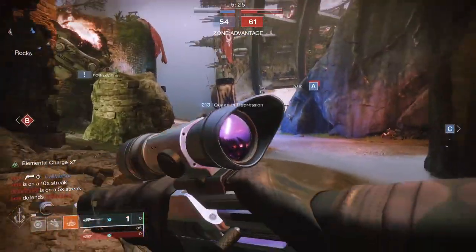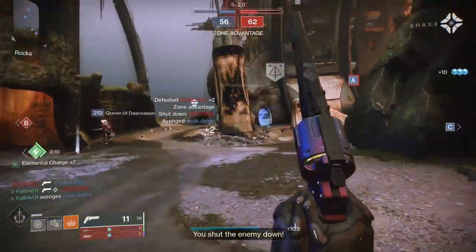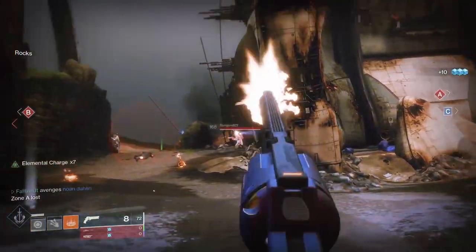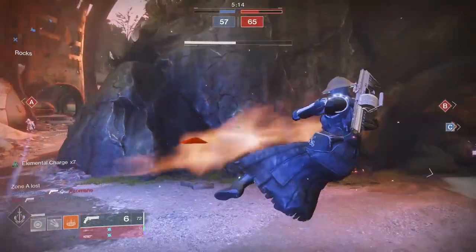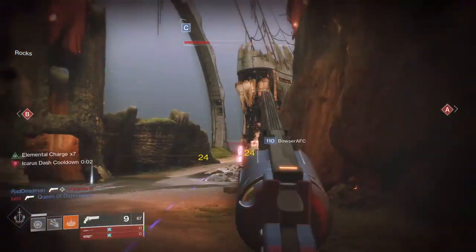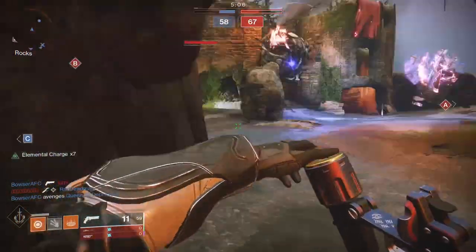The icing on the cake is that Dire Promise is relatively easy to acquire. If you have halfway decent RNG, you can get one to drop from the Gunsmith back at the Tower by turning in materials. Definitely worth it if you don't have a good one in your vault. Dire Promise feels really great on both M&K and controller, although I tend to like it a little bit more on M&K.